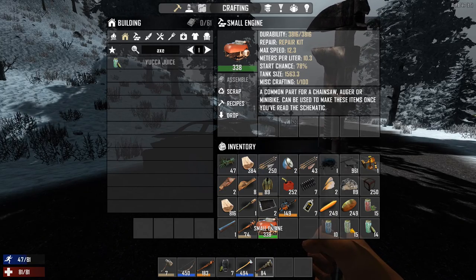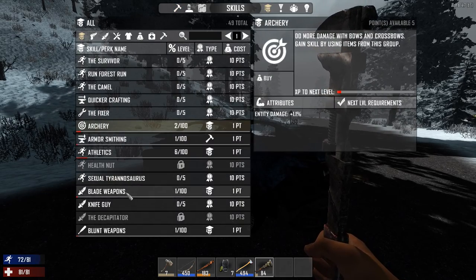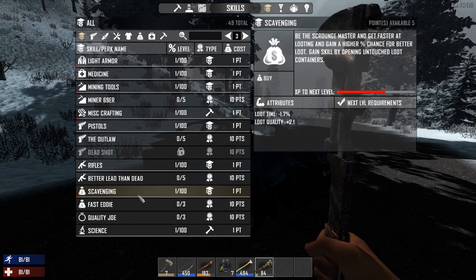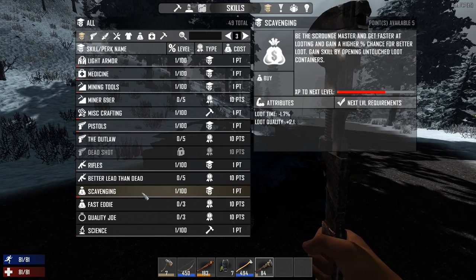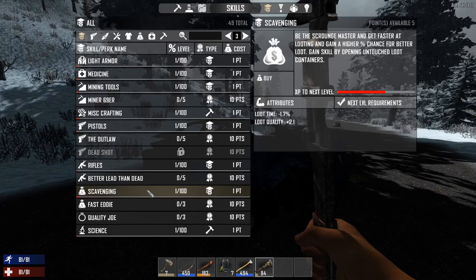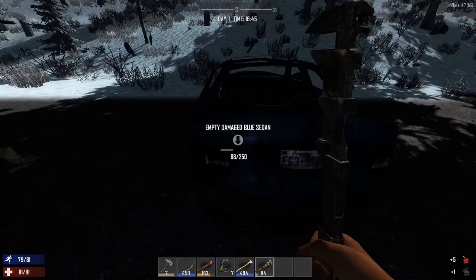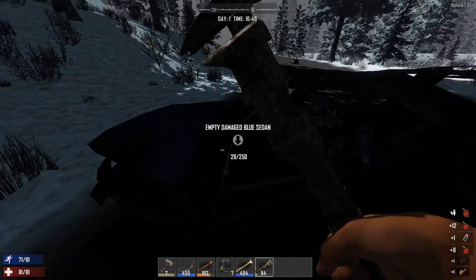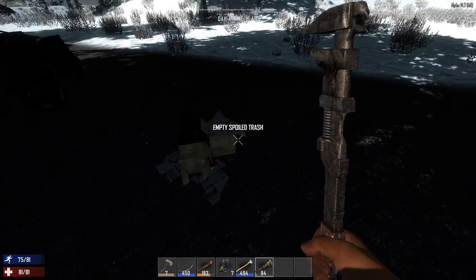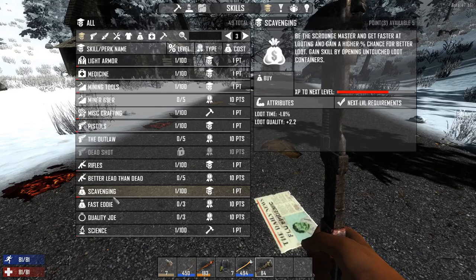The quality is random, but it also depends on your character's scavenging skill. Under your skills you'll find scavenging - the higher it is, the better chance of getting good loot. For example, there might be a two percent chance of getting an engine off a car, but as you level this up it gets better and better. Also, the time it takes to open containers will go down as scavenging goes up. Every time you open a bag, box, briefcase, purse, or safe, your scavenging skill goes up.